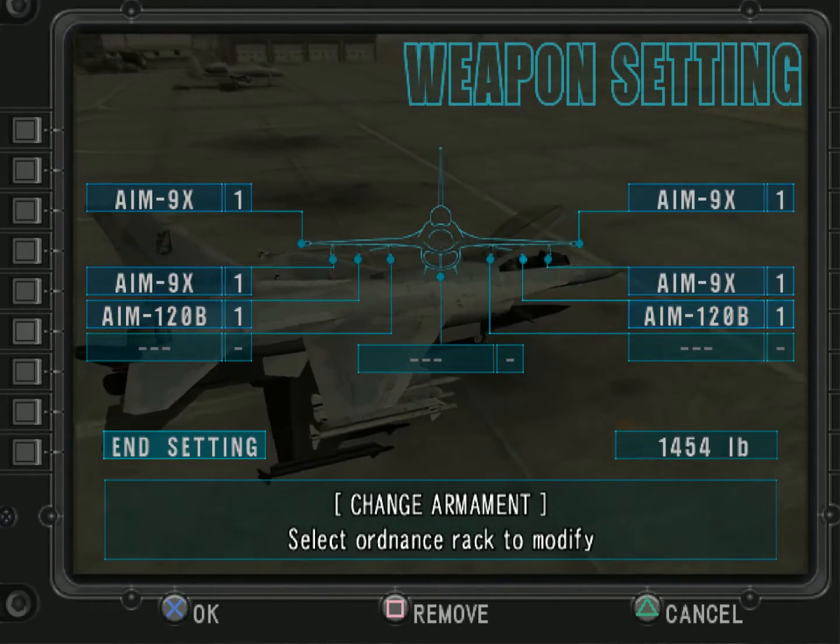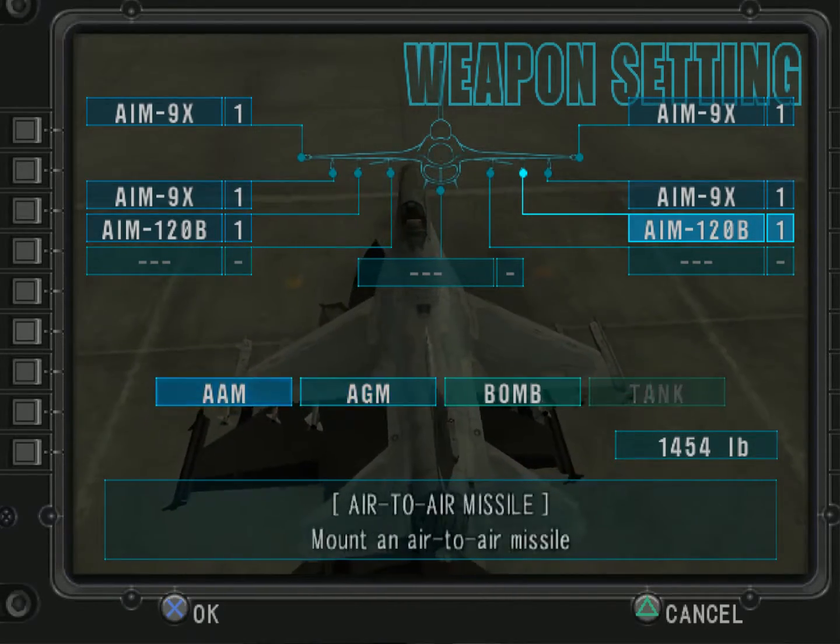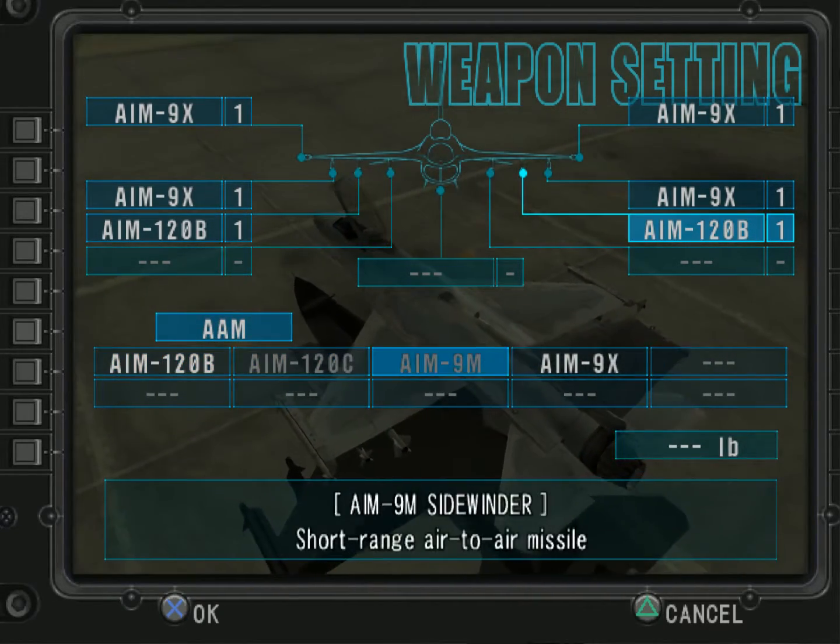Okay, the only major change from the F-16 we've had before is the type of the Sidewinders we carry. And yes, they come with the same helmet-mounted sight we saw on the Hornet.